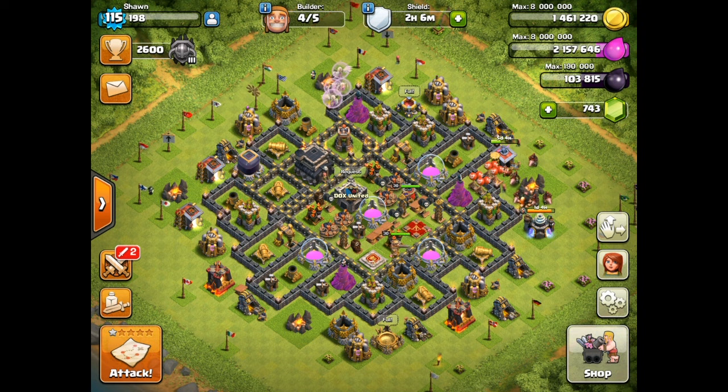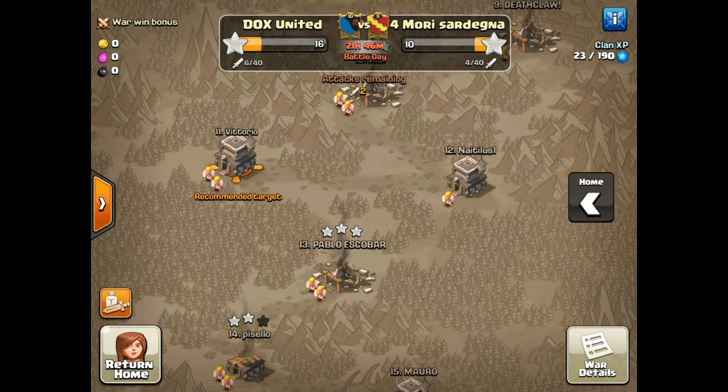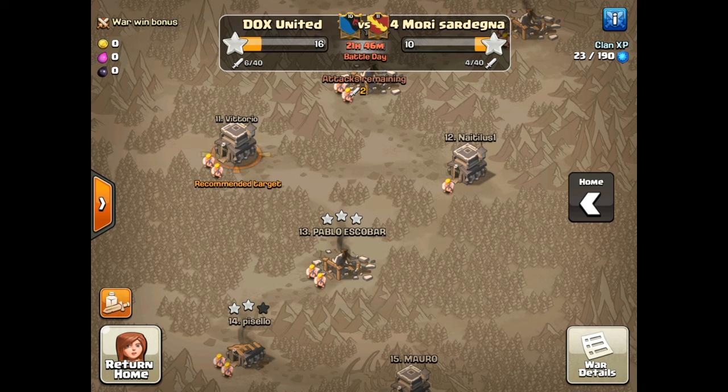What's up guys, Big Sean here with a video on how to plan a three-star clan war raid. Today we're going to be focusing on the scouting and planning portion of the attack, and we'll do an attack at the end. We're going to do this in real time, so the first part of planning a three-star attack is the scouting phase.